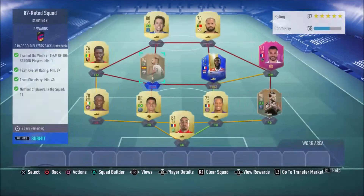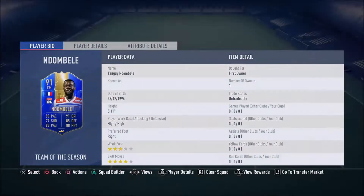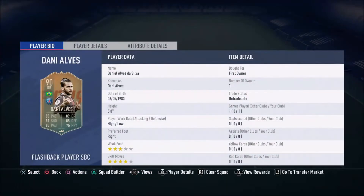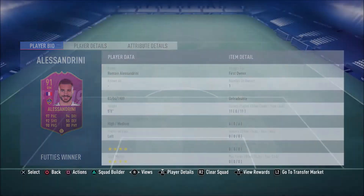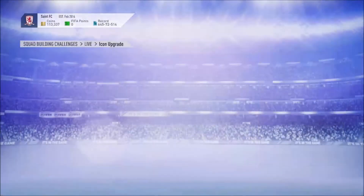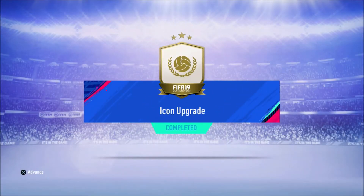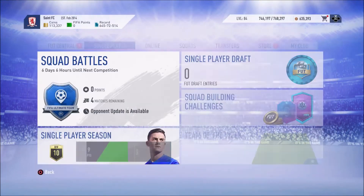Iniesta has played 17 games for me, but I've got David Villa now — strong link with Torres. Dembele, not a single game. Only played one game with Dani Alves, 11 with Alessandrini but I didn't like him. That is the team we're putting forward for that. And we have got an Icon pack, which is nice.